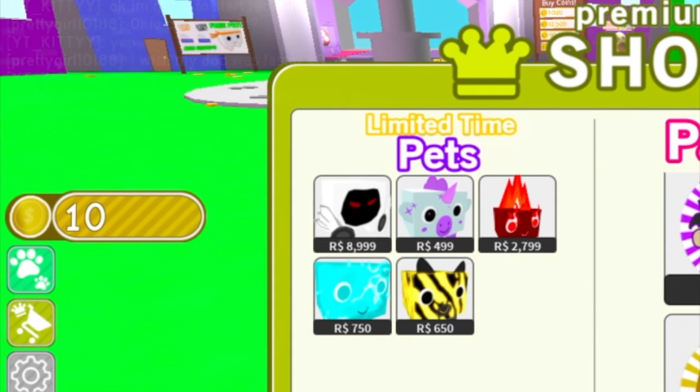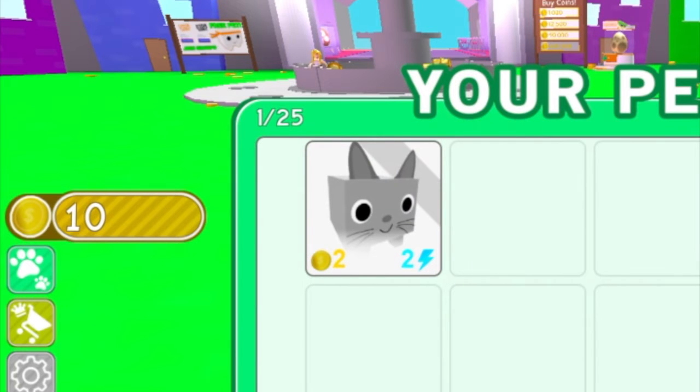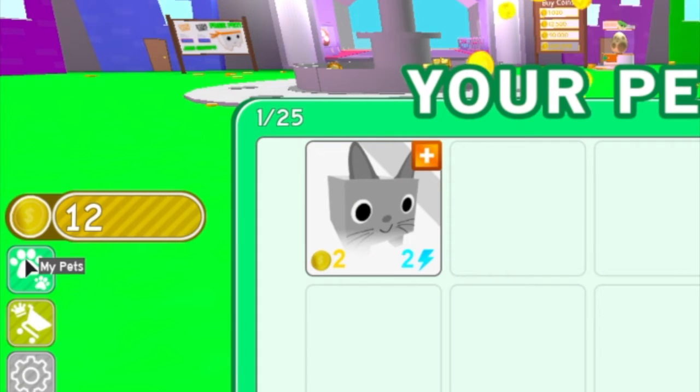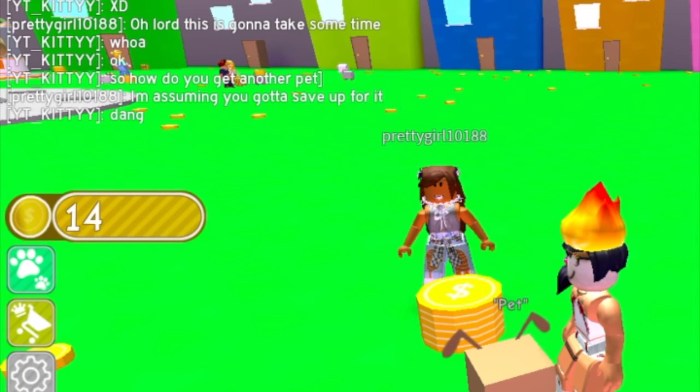You can buy a pet for 1,000 coins, so the coins allow you to buy another pet. How much do I need for another pet? These are the passes, so you need Robux for those — I'm not using them at the moment because I need to get more Robux. I asked her and she said I'm assuming you gotta save up for it, so from the time it took just to get a couple of coins, it took a long time. I'll be back, hopefully getting another cute adorable pet — a dog.